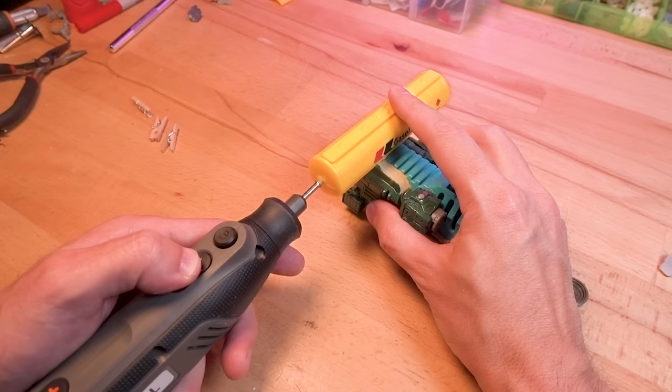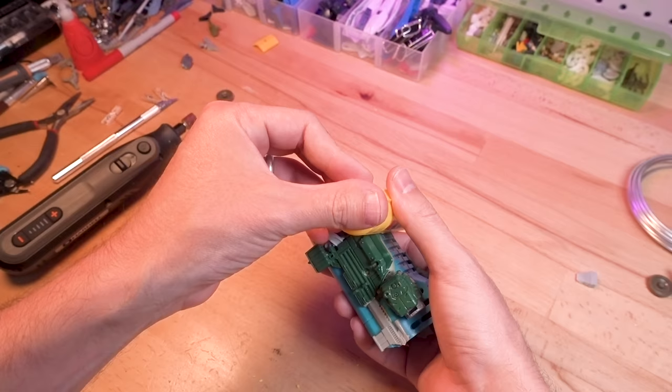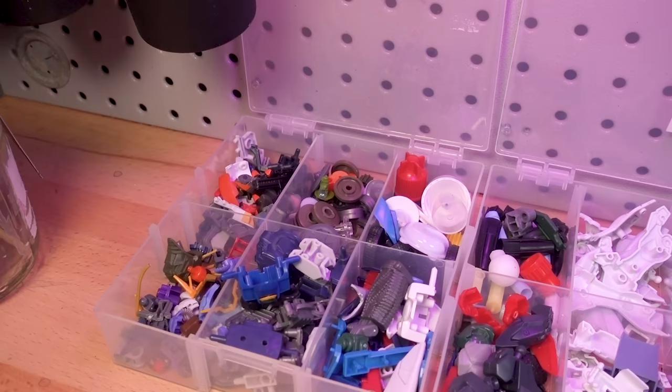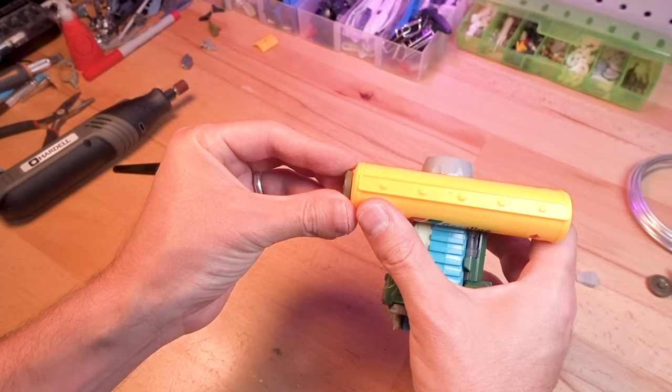With everything neat and organized and the cured epoxy sanded down, I modified the fuel tank to fit snugly onto the head. I also added some insulation foam to the inside so that later gluing would be slightly less annoying. I added a few more details to the head and to the fuel tank, and hey — there's a 1.5cm hole. I wonder where I could find something to plug it with.